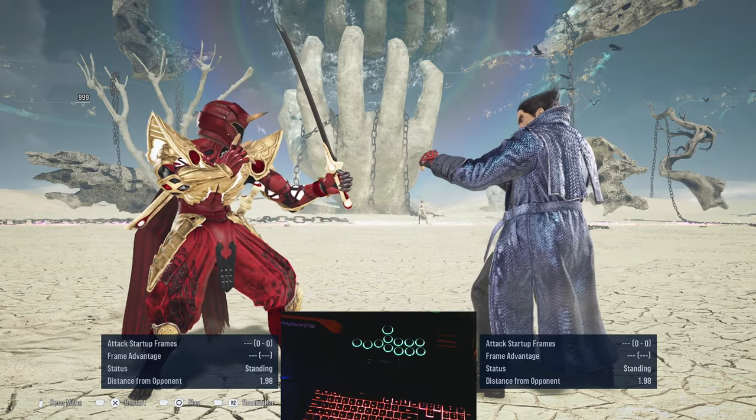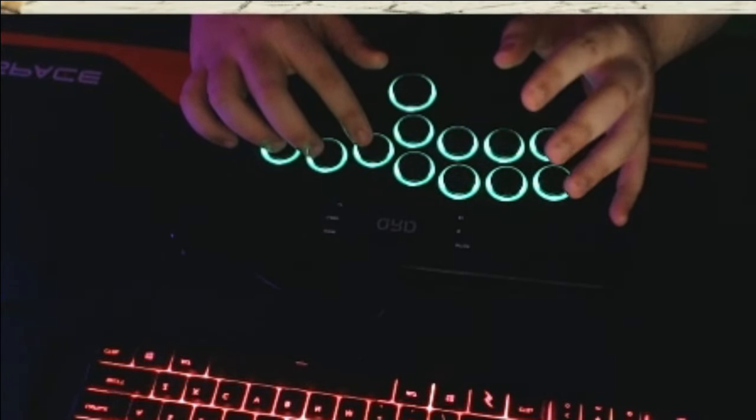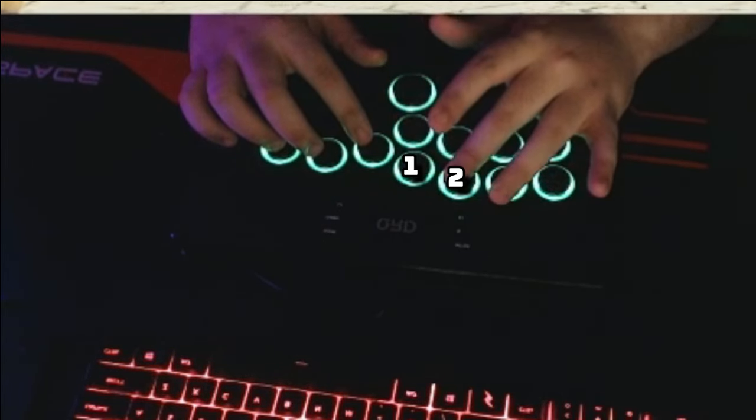That particular move is what I call the baby windmill. The baby windmill can be done by pressing 1 plus 2 plus 3.